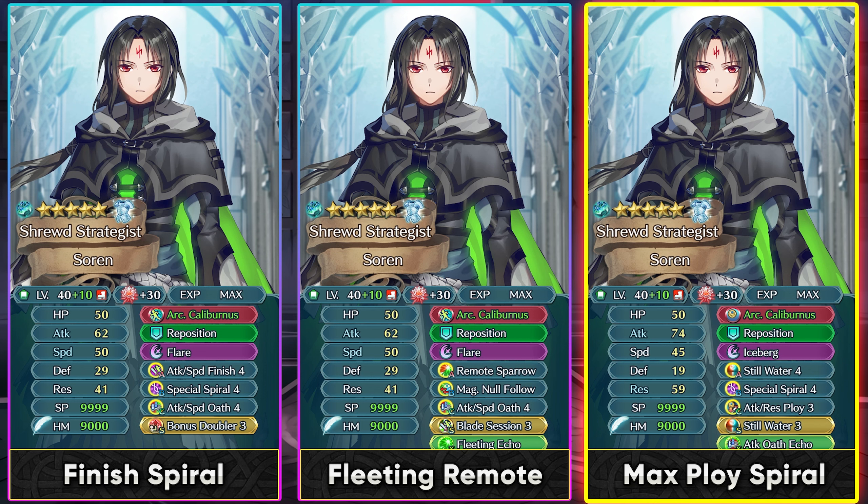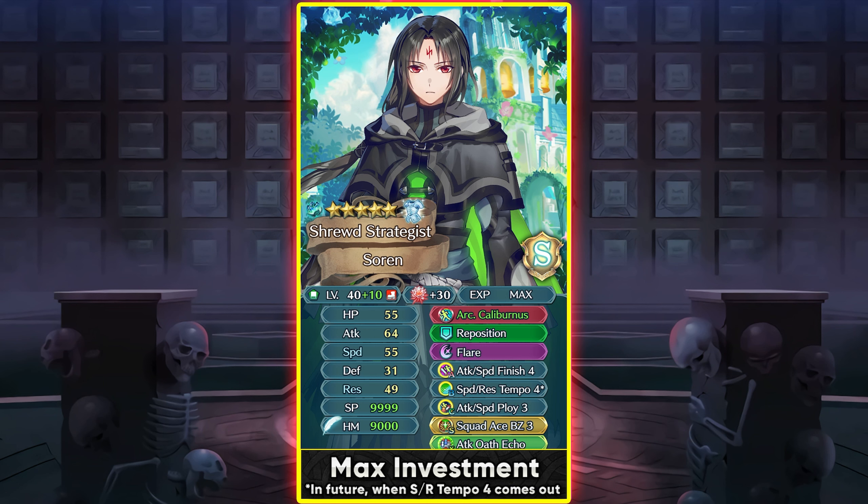If you want to use his resistance for ploying but don't want to give up speed, this will be a build you can do in the future whenever Speed Resistance Tempo 4 comes out. Speed Resistance Tempo 4 gives damage reduction shredding and the tempo effect, which is really good with the special charges of Arcane Caliburtus and Finish 4. This is the max investment build — you really need this kind of insane investment to make full use of his speed and resistance. If you're a big Sorin fan, you can debuff enemy speed with the ploy skill.